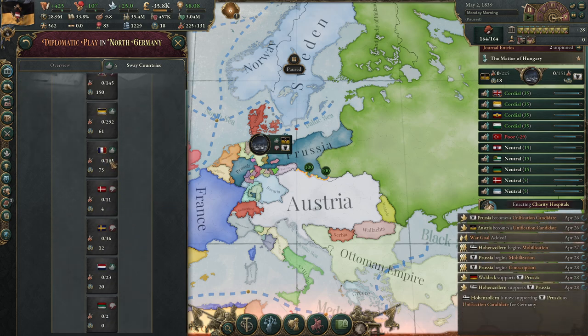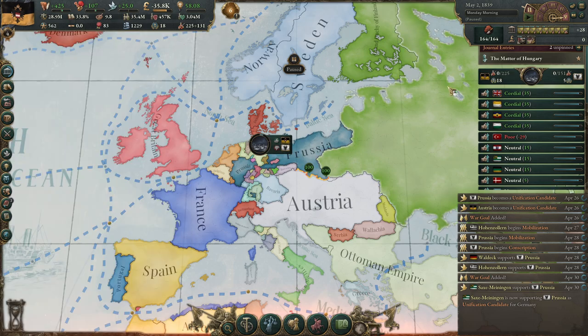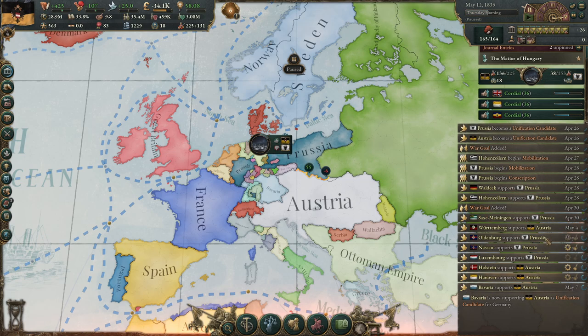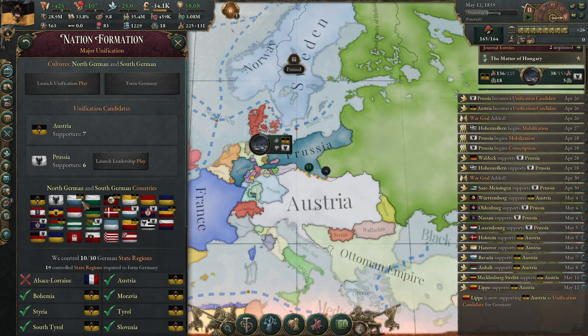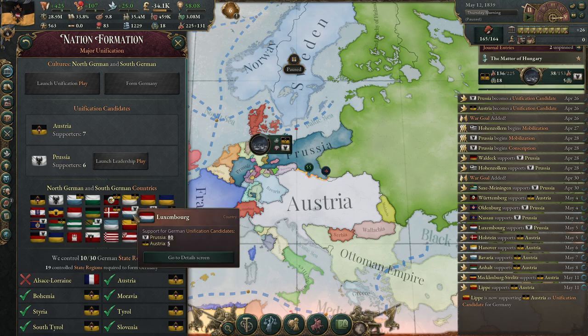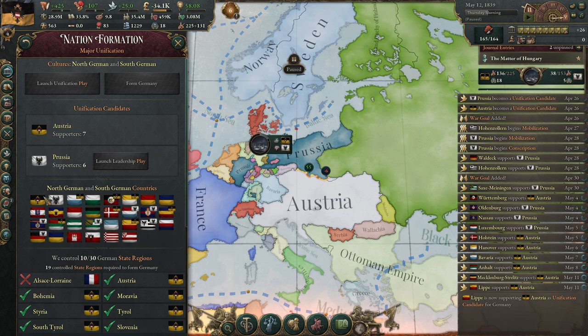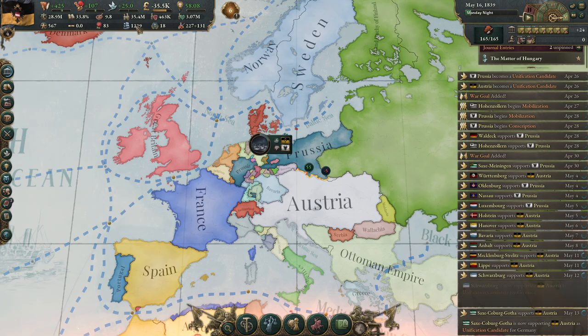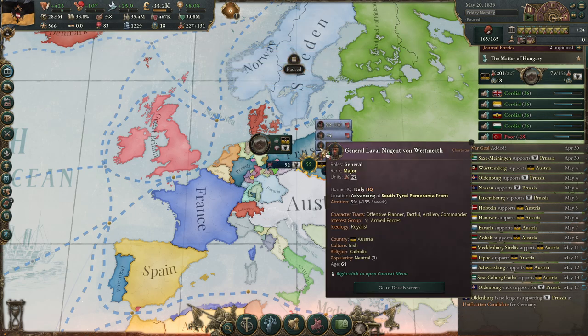We can sway Russia, France, and also the Netherlands at this stage. You can see flags showing who supports Austria or Prussia — Bavaria likes me as a unification candidate, but Saxe-Meiningen, Nassau, Hohenzollern, Oldenburg, and Luxembourg are all supporting Prussia. You want to keep as many on your side as possible, because after this war you have to go to war again. Keep using your influence on all these minors while going to war with Prussia.